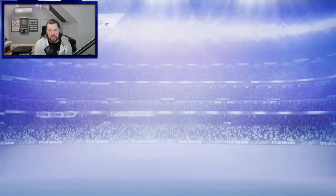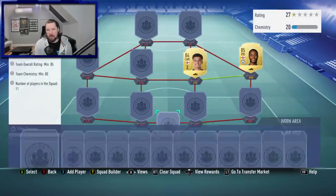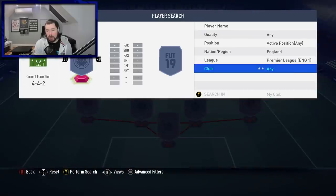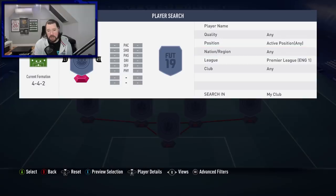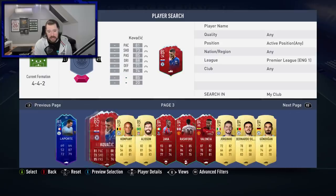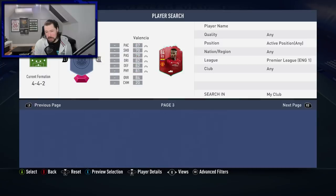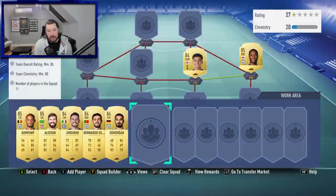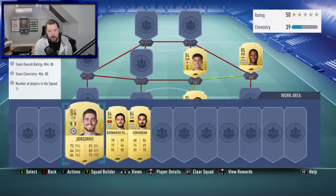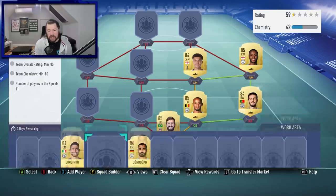The other one is just a Toffees player, so one Everton player in an 84 rated squad. Maybe like 140, 150 — I think is still reasonable for this Leighton Baines. That's probably around how much it's going to cost us. Let's have a look at what untradable Premier League players we've got available. I have a lot of untradables available. A couple of 85s there, very nice, and a few 84s.